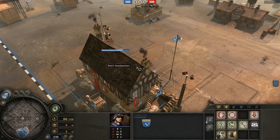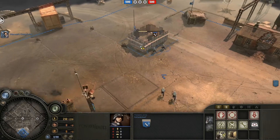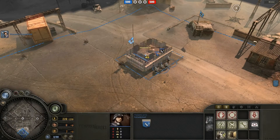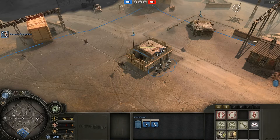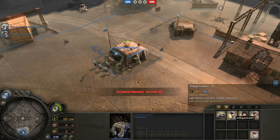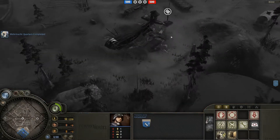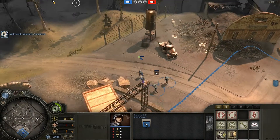After that point you have two options. You can build a machine gun and use that to hold down part of the map, but I don't really like doing that on a 1v1 because the maps are so open that a machine gun is just not going to be able to hold down enough of the map to be really effective.